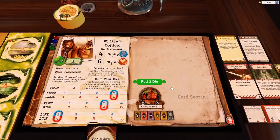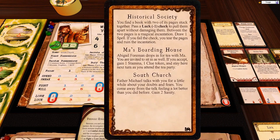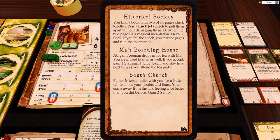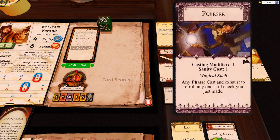William was delayed so he's still at the Historical Society. You find a book with two of its pages stuck together — pass a Luck minus one check, that is three dice. Between the two pages is a magical incantation — draw one spell. Cast Exhaust to re-roll any one skill check you just made. Fantastic card!